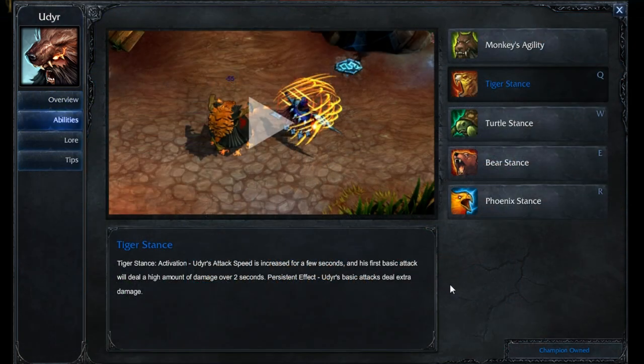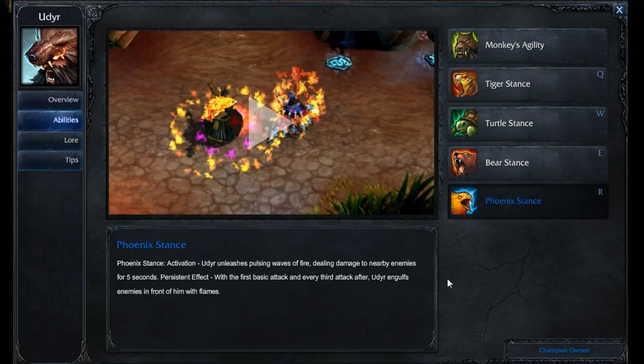As for Udyr's abilities, things get complicated right off the bat with Udyr. We're going to be talking about jungle Udyr first off, and everybody likes to play him incredibly different. So I'm going to give you my recommendations. At level one, put a point into your Phoenix stance — that is my personal go-to for him. It clears really, really well, that's the main reason.